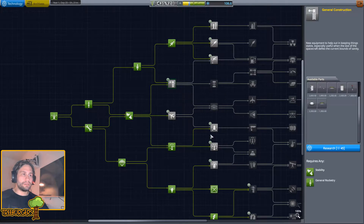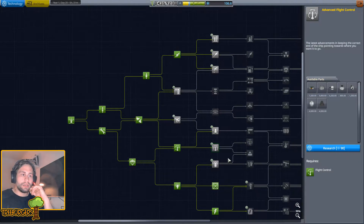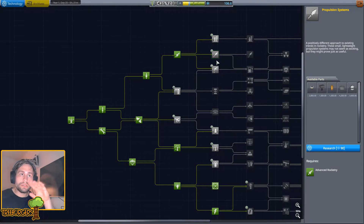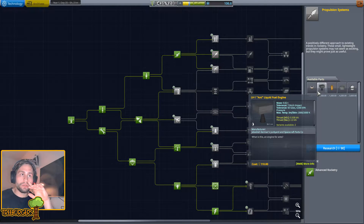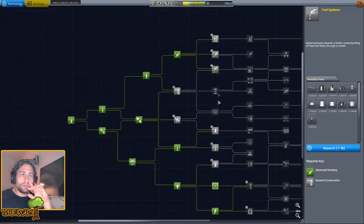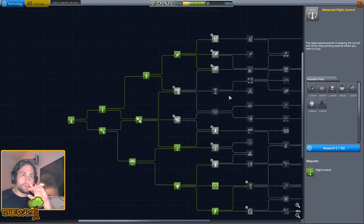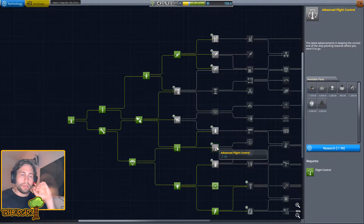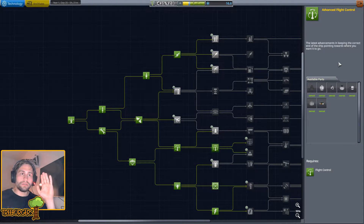Let's go in here and see if our newly acquired science can make life a little bit easier for us. RCS ports - that was what I wanted. And where do we get those? Beautiful - the Advanced Flight Control node. Let's go ahead and research that, because then we can always go on to the space station after this.